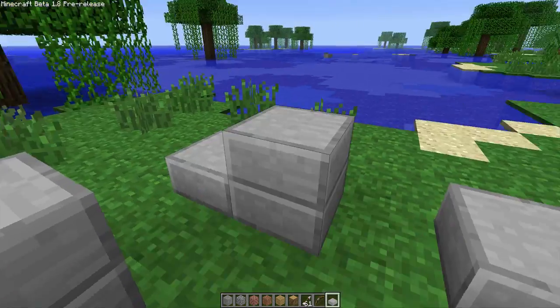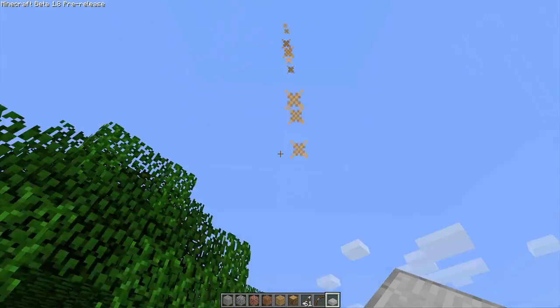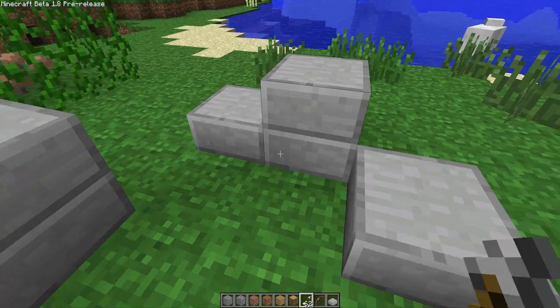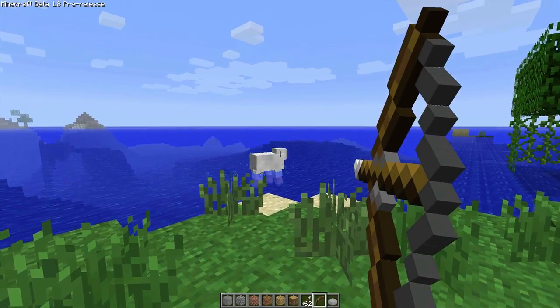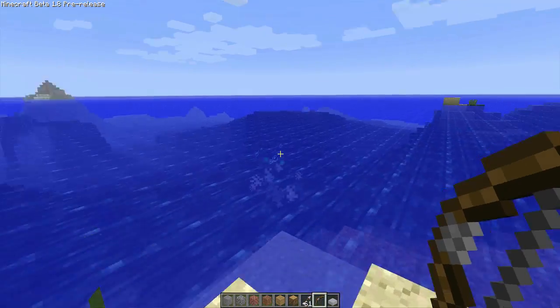I can place a load of blocks and then punch them. Now it's just come down. They are incredibly powerful when using them against mobs and animals — for example, right there.